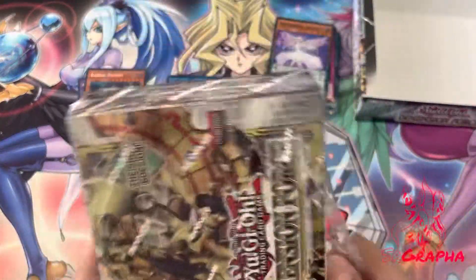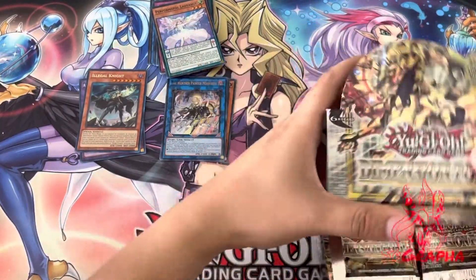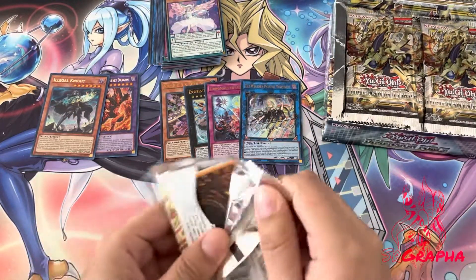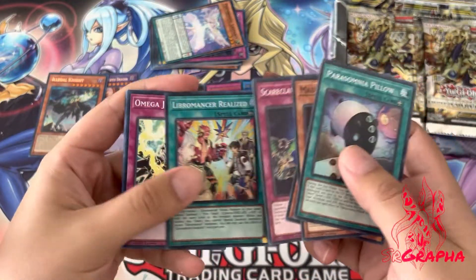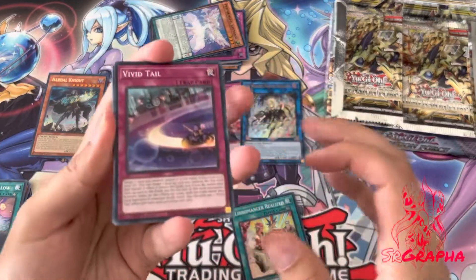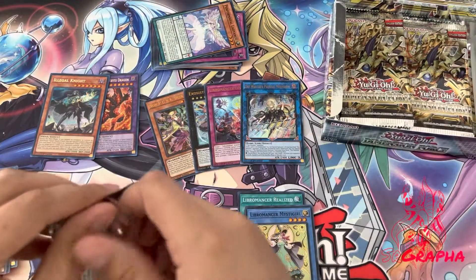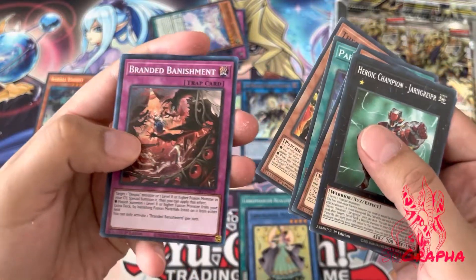Let's keep feeding my addiction. We'll start on the right side this time — ultras here. Libromancer Realized — okay nice, first super. It kind of looks like this guy's alter ego from a video game but coming out in the real world — at least in the Libromancer world. Cool looking card. This pack — the supers are a little bit more obvious that they're super rares. Branded Banishment again — let's see if we can get a set of that. Motor Frenzy.